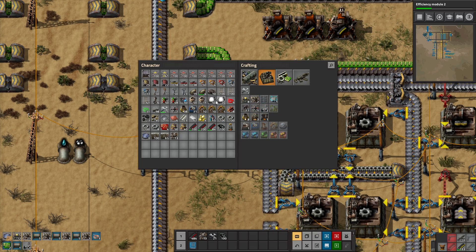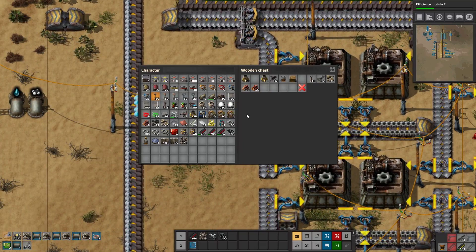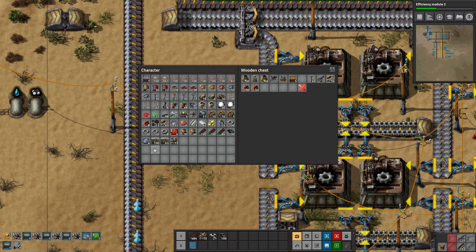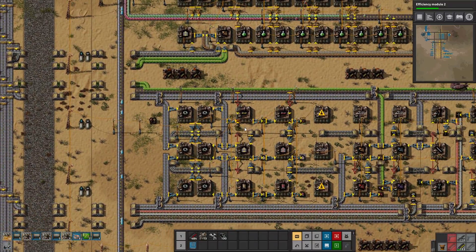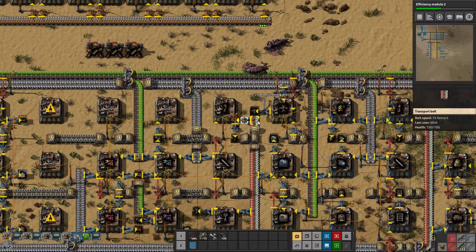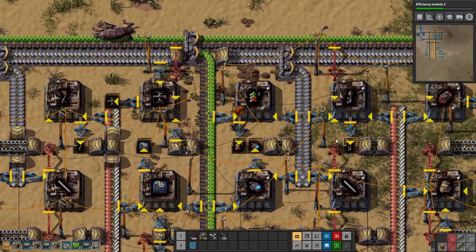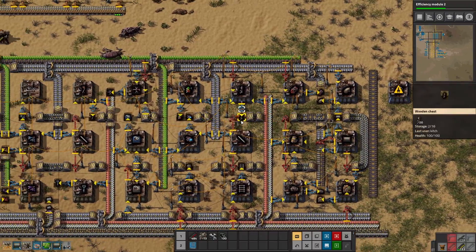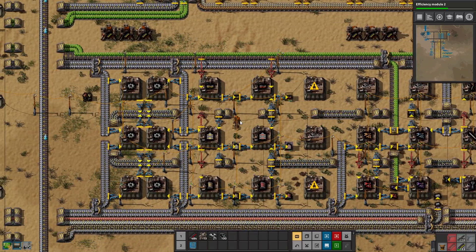We'll need another water pump. We should have undergrounds — we don't have any regular pipe. And I want to get regular power poles too. Let's throw that in there, grab some more miners, and just a little stack of pipe. I think that should be good. So let's go up there and we'll fix power and fix coal.